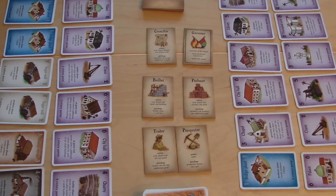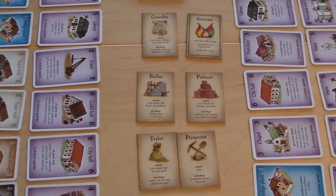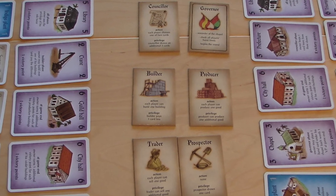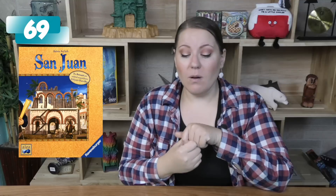Next up is 69, and this is San Juan. San Juan has a turn structure that I've seen in a few different games, especially more recently like Ares Expedition and Earth. Whoever is the lead player gets to choose the action for the table, then everybody else takes that same action. But if you were the chooser, you get to do an extra benefit for it — so you're like, 'I'll take the governor action, I get to do what everybody else does plus something.' I really enjoy that particular mechanism because you're not waiting a ton between people's turns.